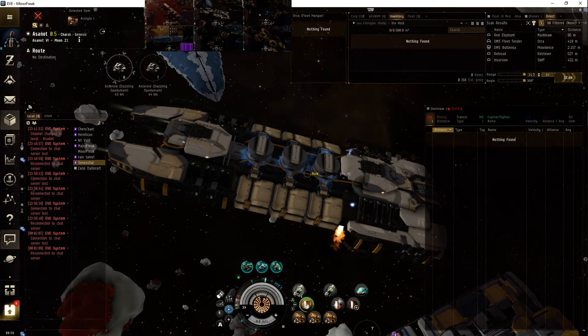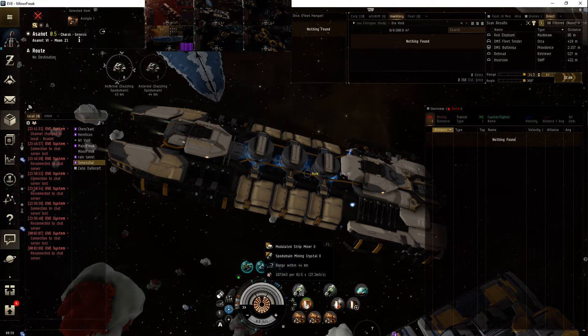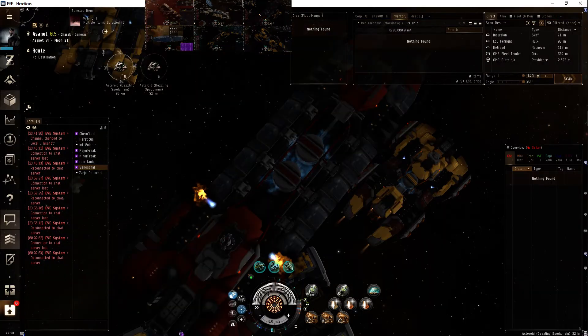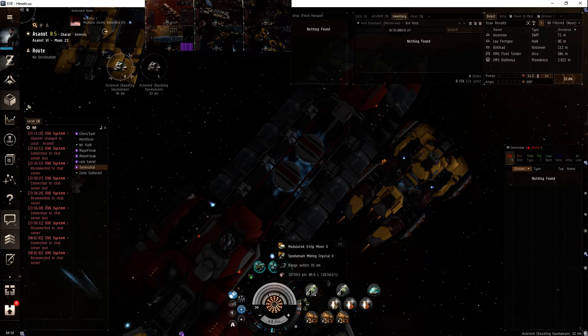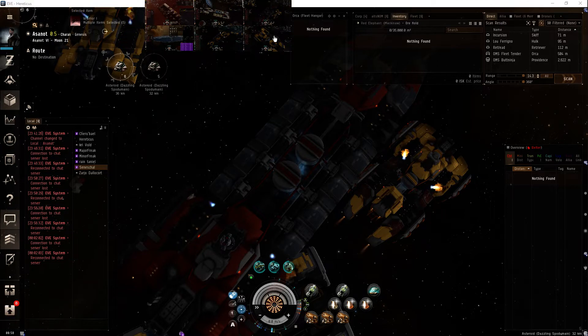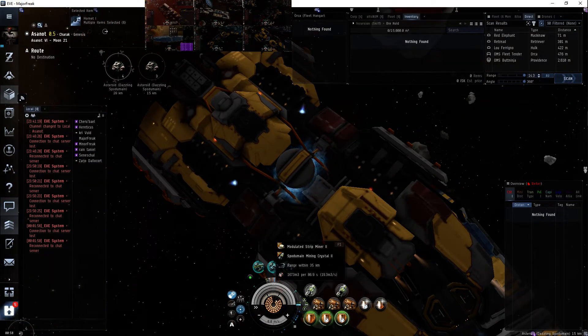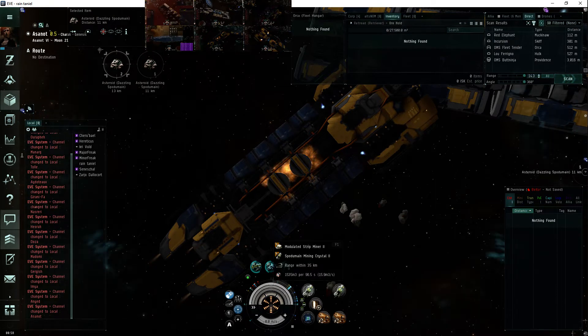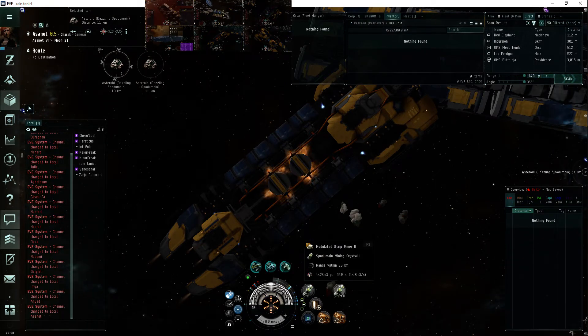Let's talk about volume. With the boost, I'll get 27.2 with my Hulk; with the Tech 1 crystal I'll get 25.3. With the Mackinaw it's going to be 19.3, and with the Tech 1 crystal it's going to be 17.9 — about 10% difference, good guesstimate. 19.3 and 17.9 for the Skiff as well. And then for the Retriever you've got 15.9 and 14.8.